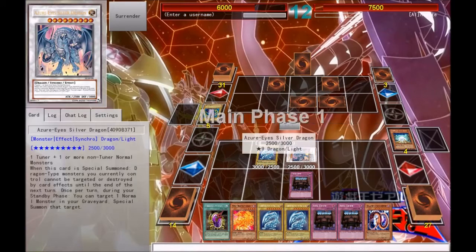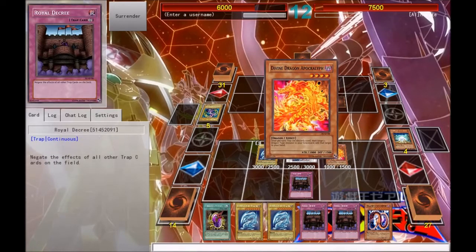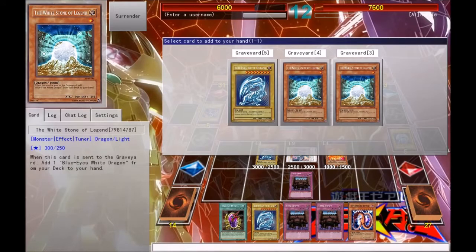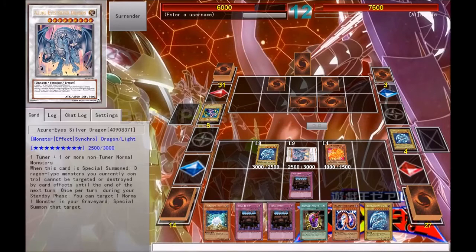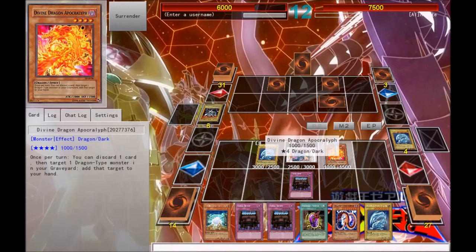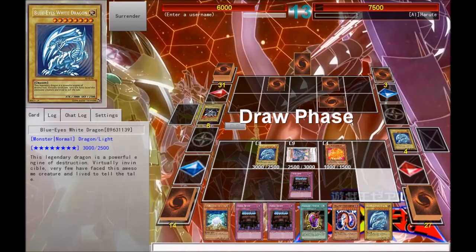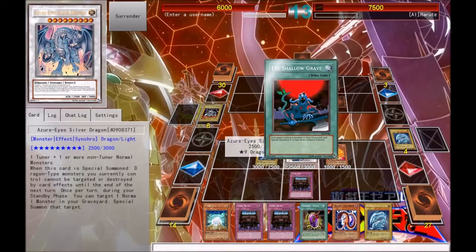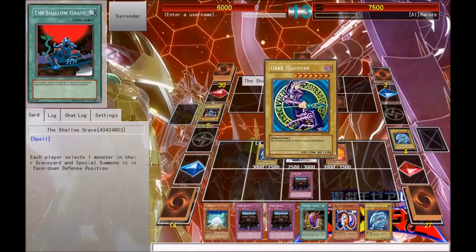Next we draw again. We cannot special summon a monster because we don't have another monster in our graveyard to special summon. So what we're going to do is summon Divine Dragon Apocalypse, activate his effect by discarding Blue-Eyes White Dragon, and add the White Stone of Legend back to our hand. Then we're going to just attack — just to see if we can kill anything. I don't want to attack with this because it's only got 1,000 attack. Next turn we've got another normal type monster in our graveyard for Azure-Eyes Silver Dragon, but he's given us a Shallow Grave so we got it back anyway.